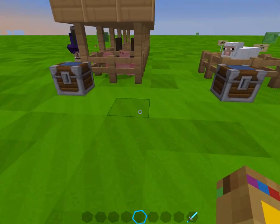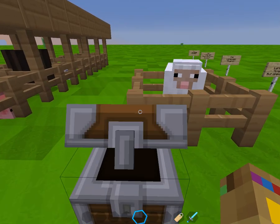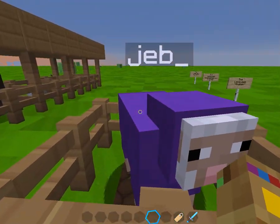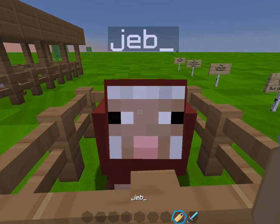Our second one right here is if you name a sheep 'Jeb_', he'll turn into a rainbow sheep. But it has to be 'Jeb_' like that — it has to have that little underscore afterwards.